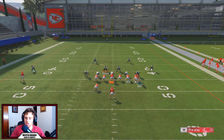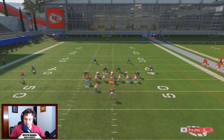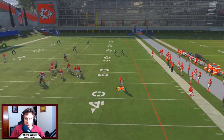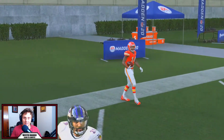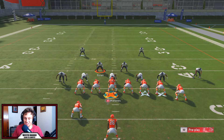What we want to do is take Bell, motion him over, put him on a flat route and a drag — or whoever your slot skill guy may be. I'm going to go ahead and double team the left outside linebacker, and we'll roll out to the right. We're going to look for X over the top for a one-play touchdown by glitching up the deep post. In the beta I already figured out the way to glitch it out again, so you might want to subscribe for when Madden 21 does drop.